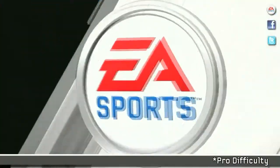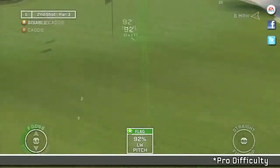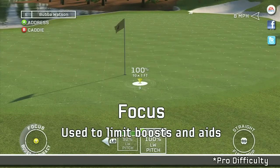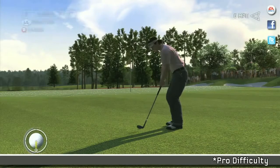Now here's a perfect example of using Focus to do your best on the course. I have this pitch left on the par 3 here at Atlanta Athletic Club. Let's take advantage and target the flagstick. I've shrunk my circle down completely, and now I have the best chance at saving par. Let's give it a rip.